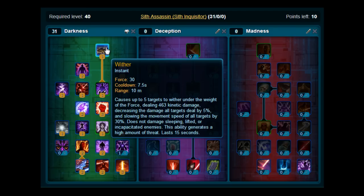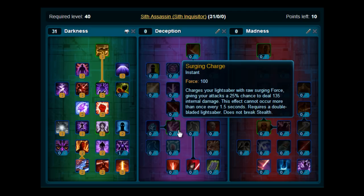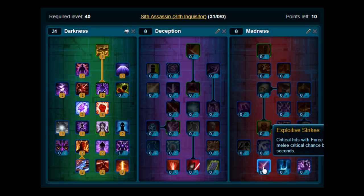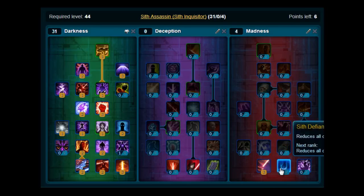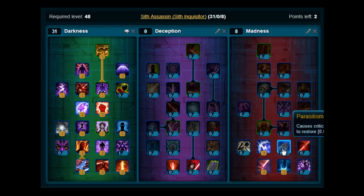Now we're going to add some skills from the Madness tree. Stick three points on Exploitive Strikes, two points on Sif Defiance, then three points on Chain Shock, and finish the build off with two points on Torment. And there you have it — a level 50 build for the Sif Inquisitor Assassin.